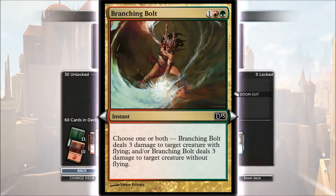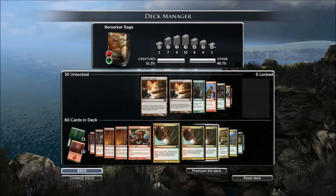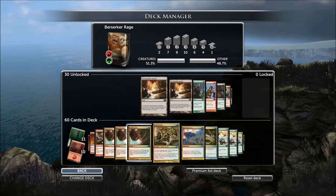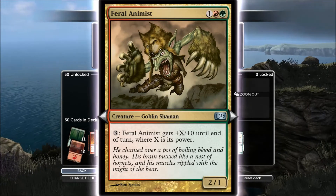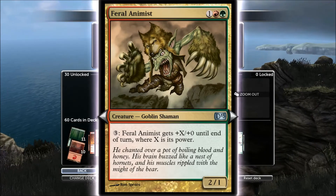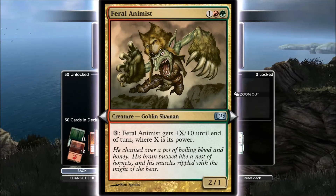Deal three damage to target creature with flying and/or target creature without flying — very, very effective. Be careful though, because you might have to use it on your own creature if you choose the wrong thing. You can double him up: you pay three, you get X where X is your power. If you buff him up to eight and your power is eight, pay another three and it becomes 16. You can see why I ran that guy.